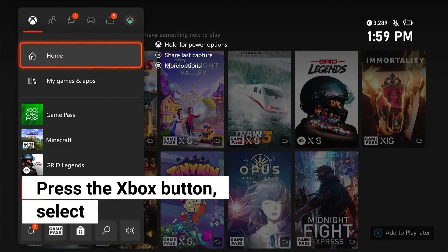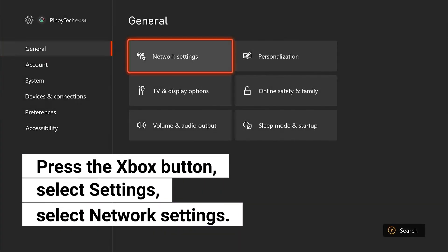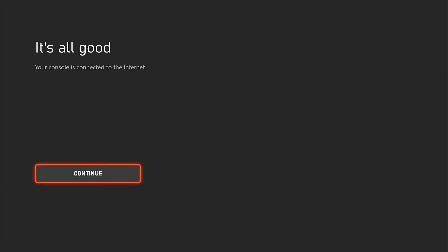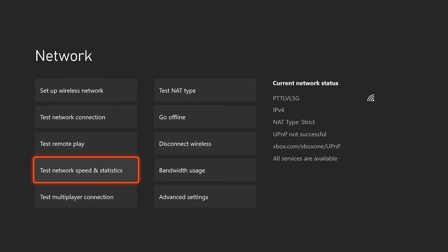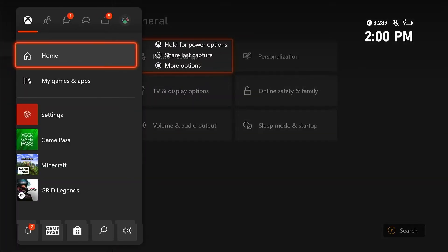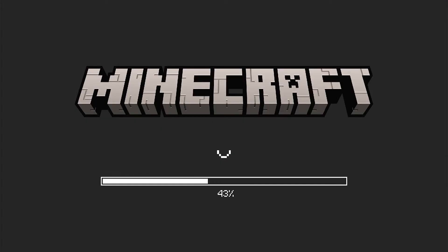To check the connection on your Xbox, press the Xbox button and select Settings. Under General, select Network Settings. Select Test Network Connection to know if the console is connected to the internet. After the connection is confirmed, select Test Network Speed and Statistics. Wait until your Xbox shows you the current speed of your internet connection. The speed test should give you results that are close to your plan, because if they're way too low, then it's a connection problem.